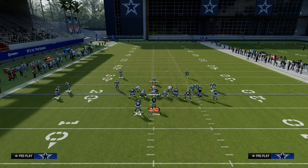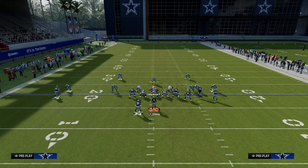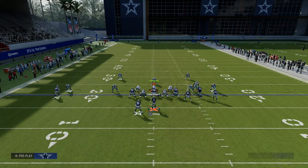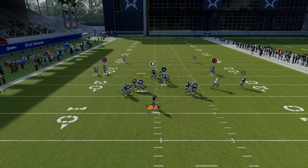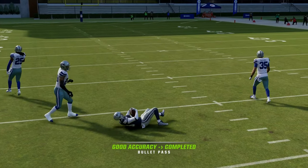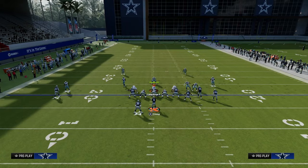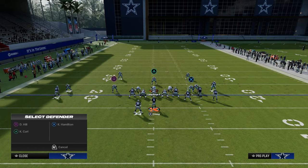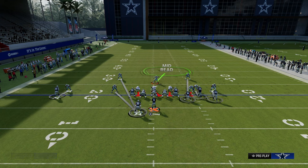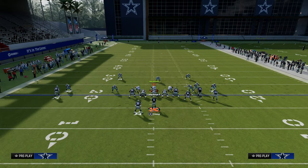Typically what you're going to get from a lot of people this year when they go to coverage defense is a coverage that looks like a two-man-under style. This is where this post route just absolutely shreds over the middle of the field, so the user is going to have to commit to defending the post route. The problem with that is now all your underneath options should have a pretty good chance of getting open.